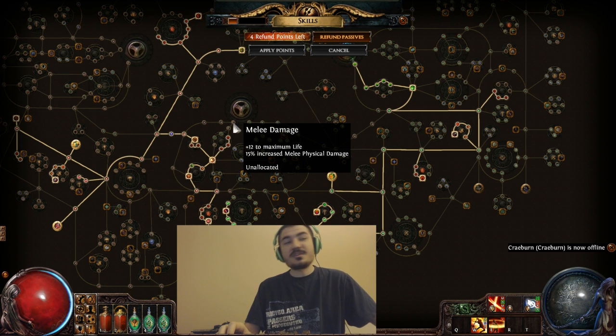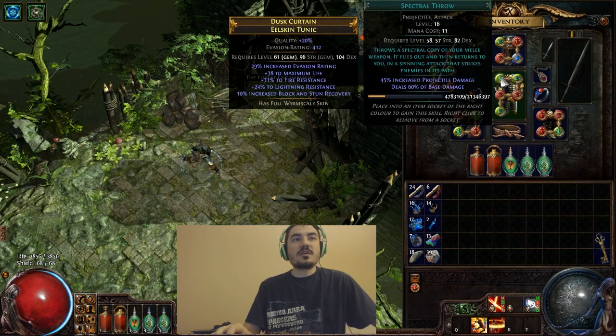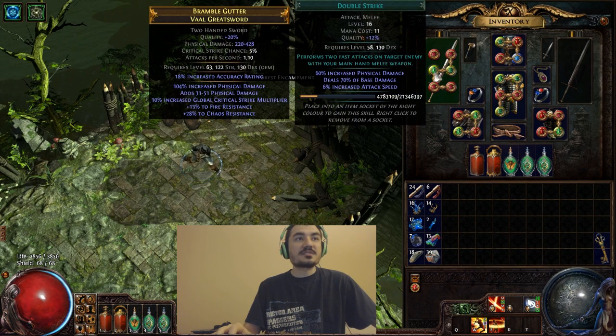In this game there's a very big separation between increased physical damage and increased melee physical damage. Increased physical damage is not melee, and that's important to know because Spectral Throw is not melee. You can look at the ability - Spectral Throw is a projectile attack, you can see this right under the nameplate. When you look at another skill which is melee, like Double Strike, it is attack and melee.